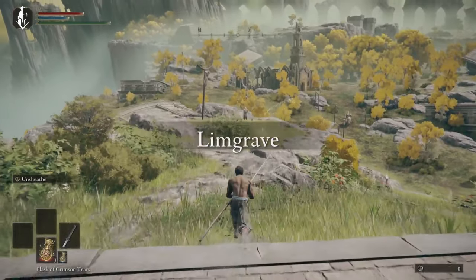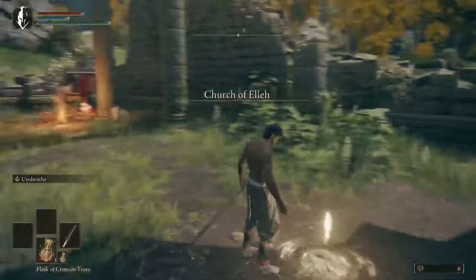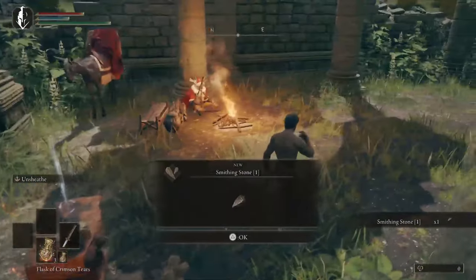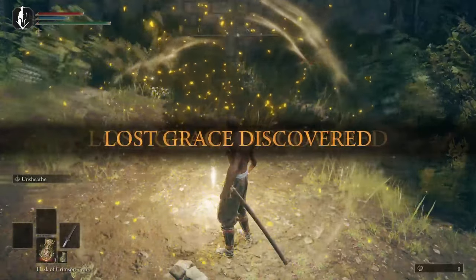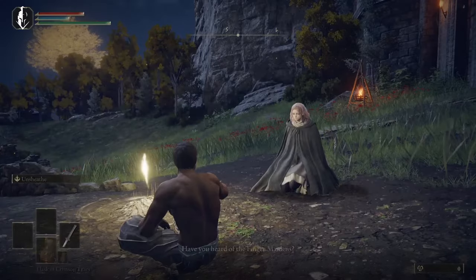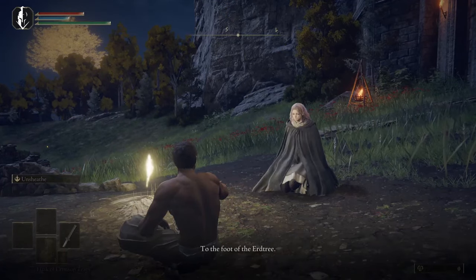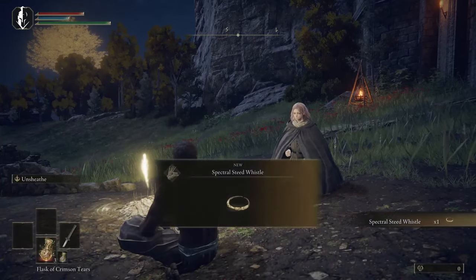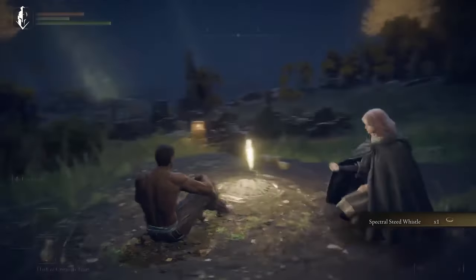Come out into the world and head straight to the church. You can grab a free smithing stone over here and then make your way directly to the grace at the gate front. When you rest you're going to get a horse — that's the whole point of making a beeline to this grace, so you can grab your horse and then a couple other things over here.